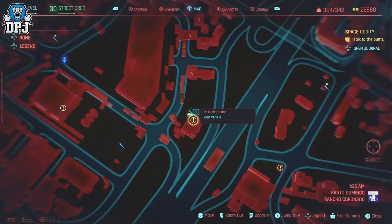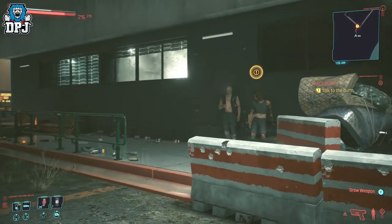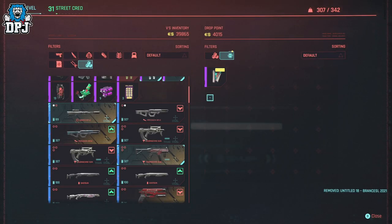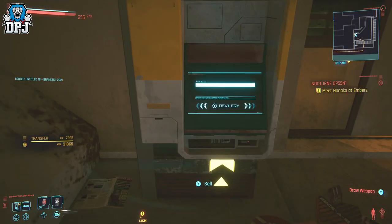Quick summary on the paintings for those that don't know: there's a side mission called Space Oddity, shown on screen now. At the end of this mission you are rewarded a painting. This painting can be sold for 4,000 eddies but only costs 5 eddies to buy back. Dupe it, sell a ton of them, then buy them back for pennies — and that is how you get your money back.